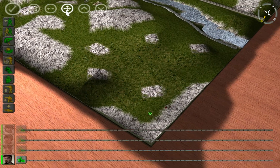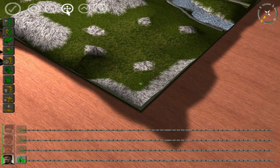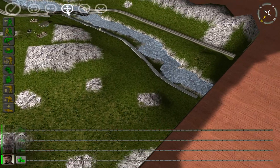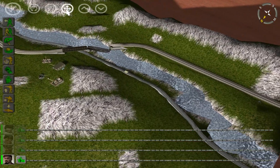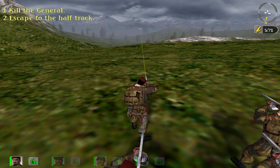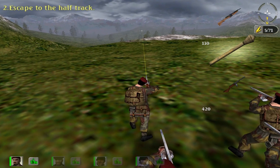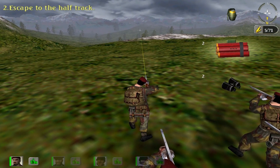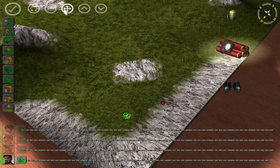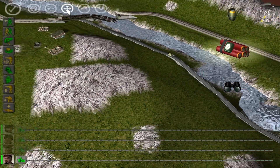Yes, we do have a tactical map! That's nice. Kill the general and escape to the heart track. The mission — hello there. Is there a tank I see? Well, it's a good thing I got a whole bunch of Panzer Force. That and TNT too, just in case — assuming I can actually get close to that thing without getting the whole team blown up to smithereens.